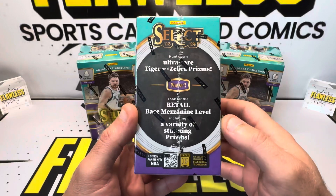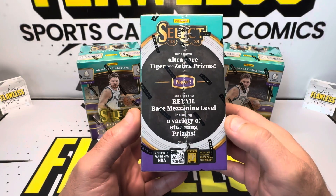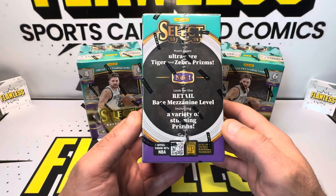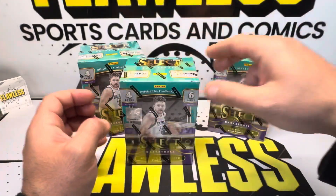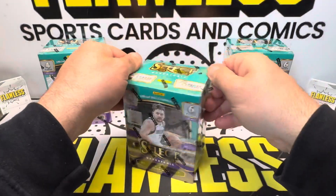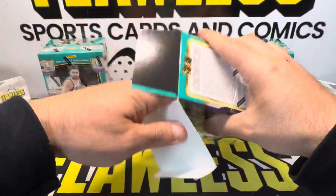You are able to pull the Tiger and Zebra that we mentioned. Mezzanine is going to be the new base — a little bit different from all the years past. There's also going to be lots of parallels, but mostly you're going to get the Orange Flares. They're going to be realistic. Appreciate all the love and support — like and subscribe, we upload every other day. Let's get ripping.